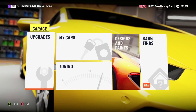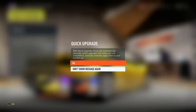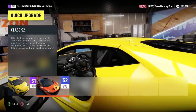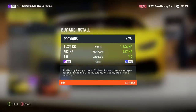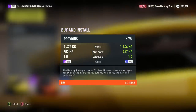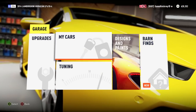Garage. Upgrades. I think I might do some auto upgrades and make it into like an S2 - is that a good thing to do? I guess so. That's how much it's going to cost me. It gets heavier, but you get more horsepower. Lateral G's are increased - that's pretty awesome. S2 class for the win. Should be quicker now. It's pretty much the first time I've done this.